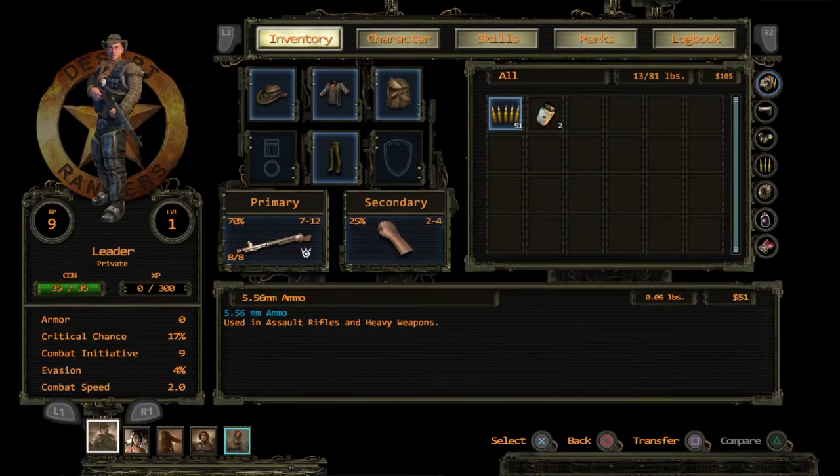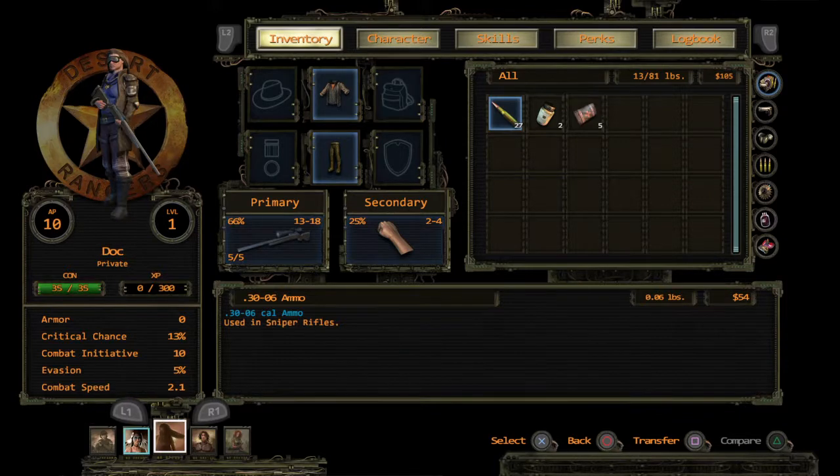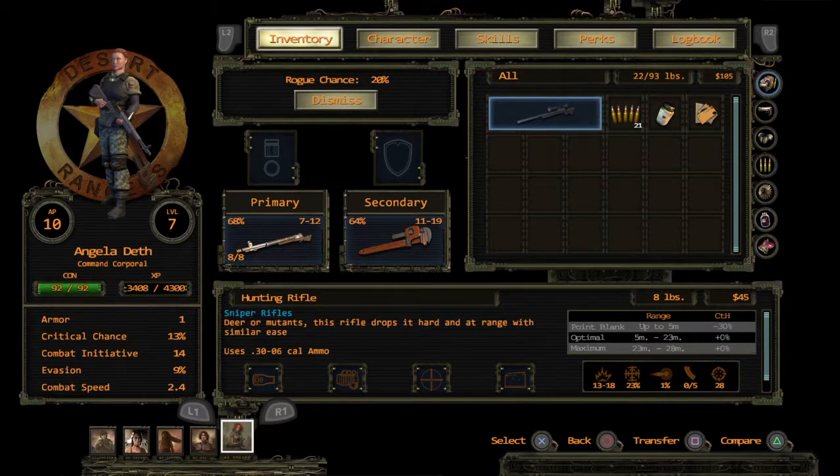Between episodes I successfully stripped two assault rifles to produce one underbarrel light and one sturdy magazine. After producing two sturdy magazines — one is with Bones, one with Bull, and one with Leader. The sniper rifle was able to produce one underbarrel light flashlight, so I gave that to Bull also. Angela still has the sniper rifle, which took many tries, so I did it off camera.